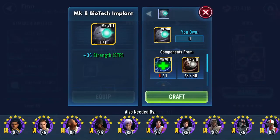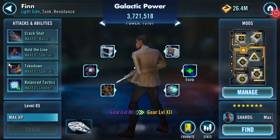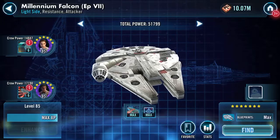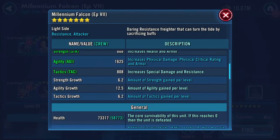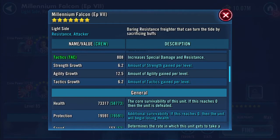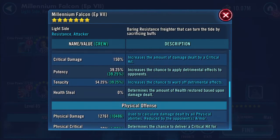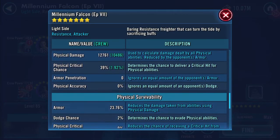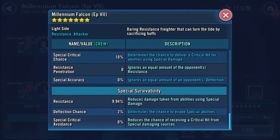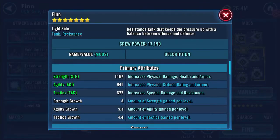Let's craft that, let's craft that, we'll equip. Going straight to the ship: health is now 73,317, 19,591 on protection, 12,761 now on physical damage. Quick look at him.